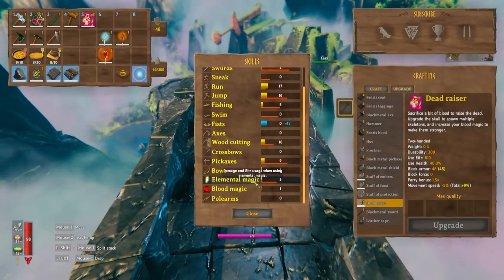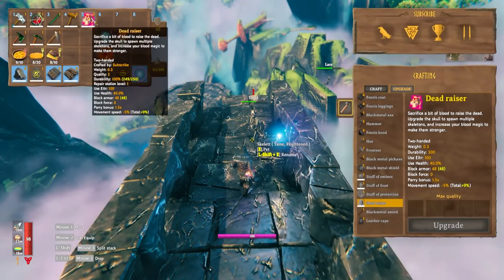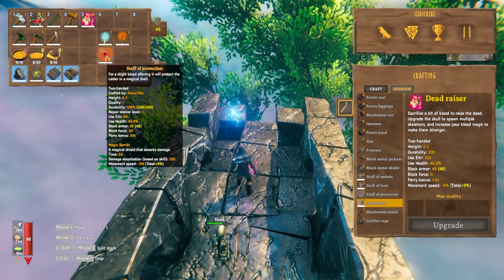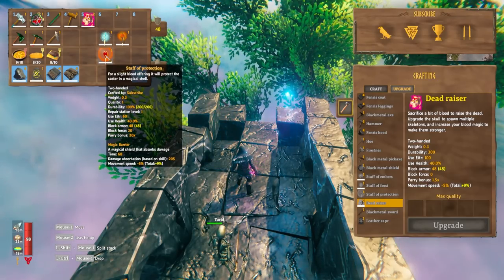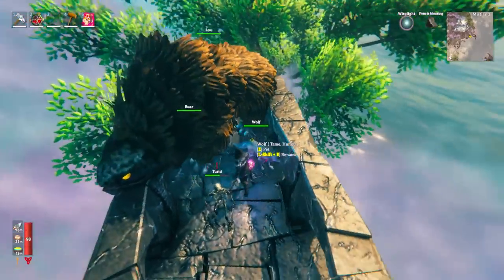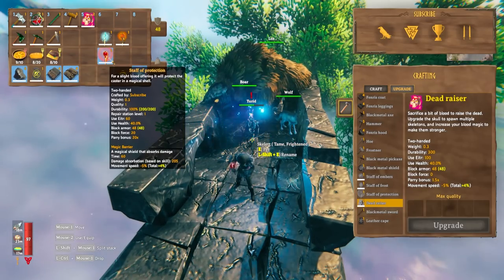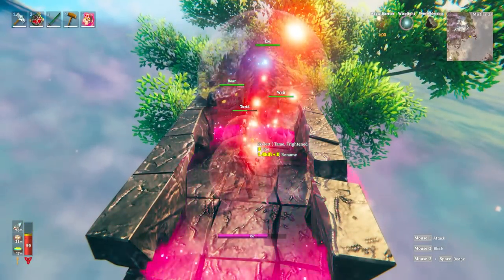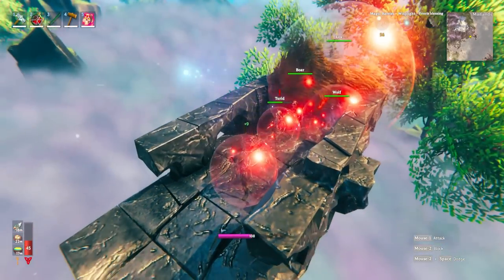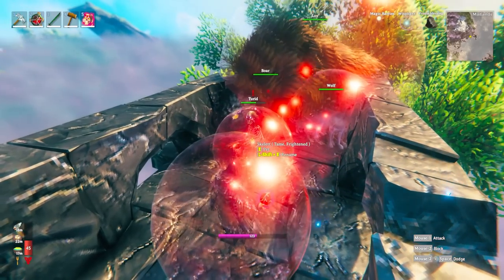There are two blood magic items. One is the dead raiser — when you hover over it, it says you sacrifice a bit of blood to raise the dead. The other is the staff of protection, which for a slight blood offering protects the caster in a magical shell. With tamed animals nearby — like a lox, boar, wolf, and the skeletons you raised — equipping the staff of protection and left clicking gives everyone little shields. It uses some HP but protects you and any tamed animals or raised skeletons in your area.